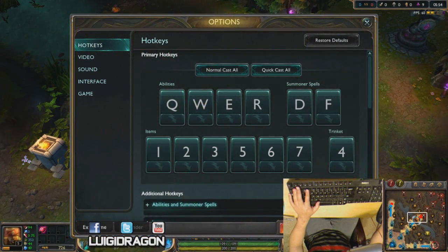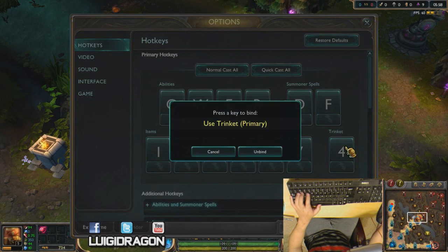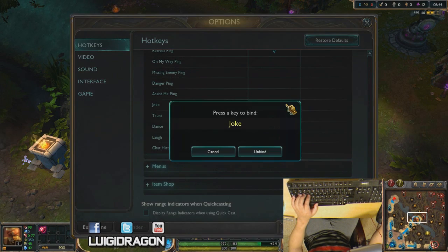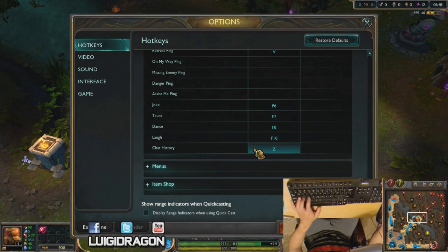Let's go over the custom key bindings I have. Truth be told, I don't really have that much of a difference from the average default. The only thing I have changed is the trinket on my 7, because I was used to Season 3 where there was no trinket. I also have my taunt, joke, dance, and laugh on F6 to F10 — just because spamming is ever so fun.